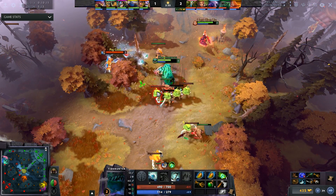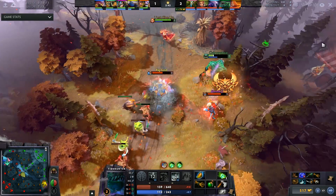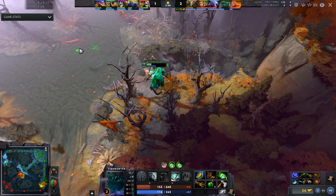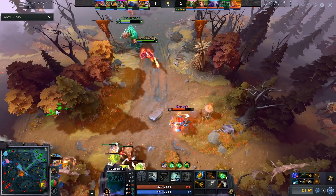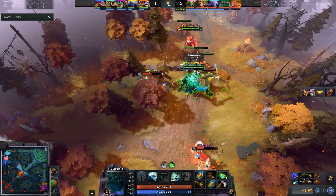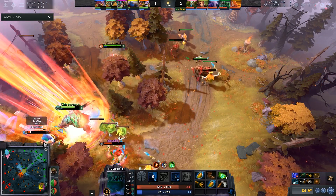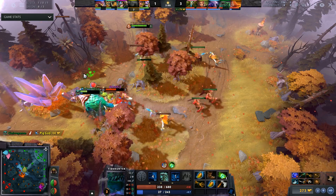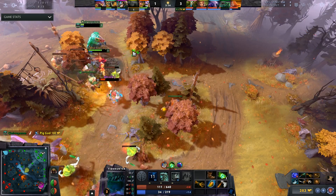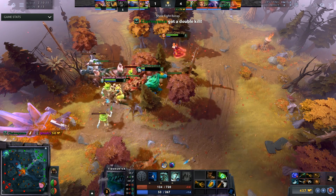At number three is one of my favorite combos: Lina and Tidehunter. Level Gush — best ability in the game, hands down. Once you hit level two you have Anchor Smash, Gush, Light Strike Array, Fiery Soul, and reduced armor from Lina's right-clicks. It's actually impossible to lane against because Gush sets up LSA perfectly. If you're looking to ruin someone's day, I highly recommend this lane — teamfight is unbelievable and pushing towers is super hard against it.